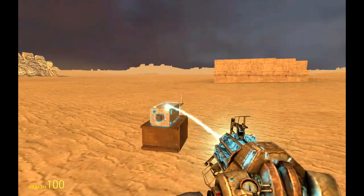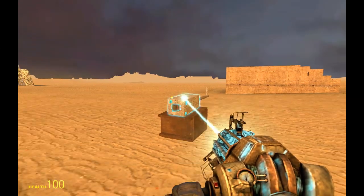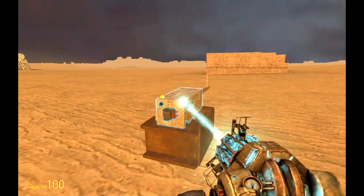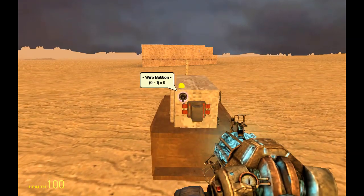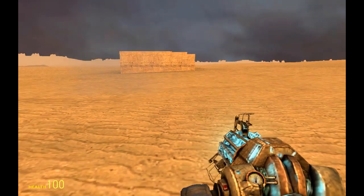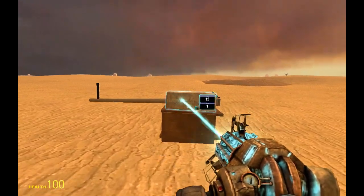Now we've built our manual cannon and it looks quite nice. Let's test it again — activate. You can use these iron sights. 14 shots left, it's armed. Fire. That's nice — everything works completely fine.